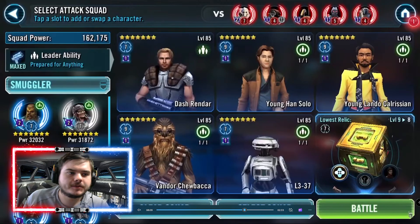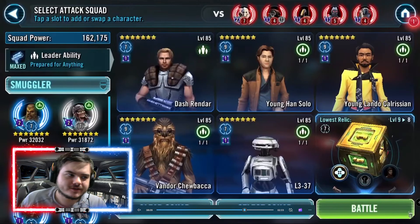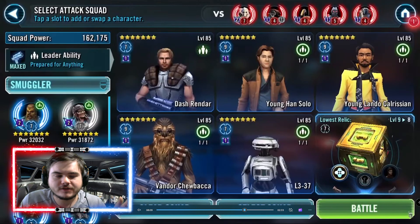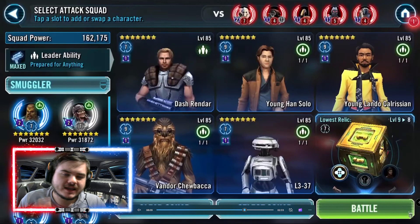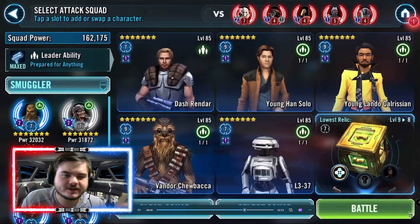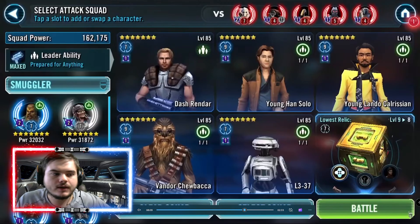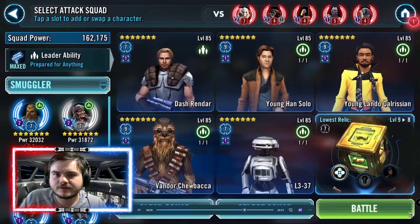Moving on to the last team: Young Han, Young Lando, and crew. I know I have crazy high relics — 7, 9, 9, 9, and 7 — but the mechanics mean this will still work at lower investment. If you've taken the team to Relic 5 for TB — since Young Han, Young Lando, and L3 are all required for special missions, Vandor is required for special missions, and Dash you probably have at R5 to R7 from Star Clear Affinity — you don't have to run exactly this lineup, but Dash, Vandor, and then a tank like IG-11, L3, or Young Han works well.